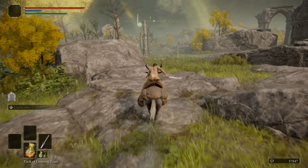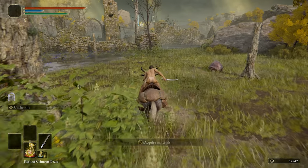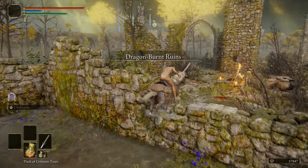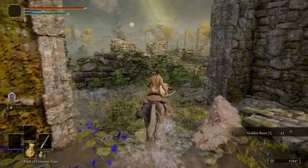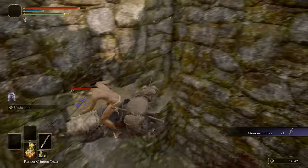If you venture too far in you'll spark the ire of a dragon. You'll spot some ruins — head towards these. On approach you'll see a still-standing archway with a semi-collapsed tower holding it up. Head through the archway and turn to the right facing back west. Inside the semi-collapsed tower will be our first stone sword key.